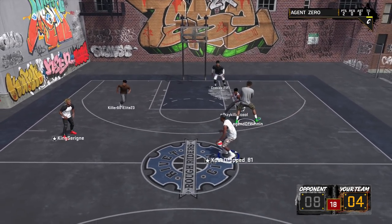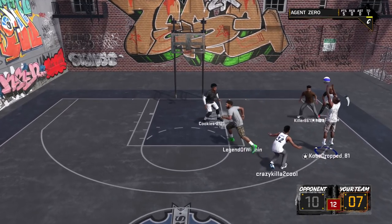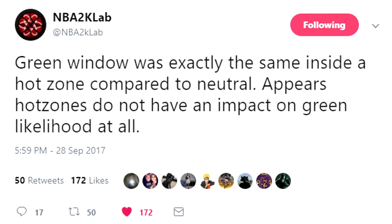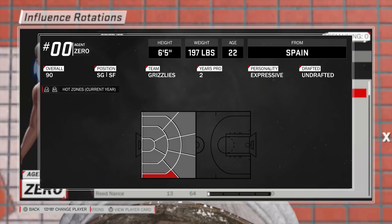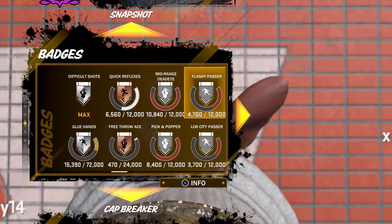When it comes to hot zones, they don't mean nearly as much as they did last year. Shout out to my guys at NBA2KLab — they have the motion controller, they're running tests all the time. I'll link their website in the description below. They put out a tweet saying the green window was exactly the same inside a hot zone compared to neutral — hot zones do not appear to have an impact on green likelihood at all. That, on top of the fact that it's way more difficult this year to get hot zones, means you're much better off getting your badges. Get all your badges, because shooting badges especially are going to make an impact. There's a bunch of other smaller stuff — I can get into what I'm thinking about when I create a jump shot, but there's no real hard facts behind it. I just try stuff that's worked before, try new stuff, mesh it together, and create an A1 jumper. And there are a lot of times I fail, which is why I do these tests.